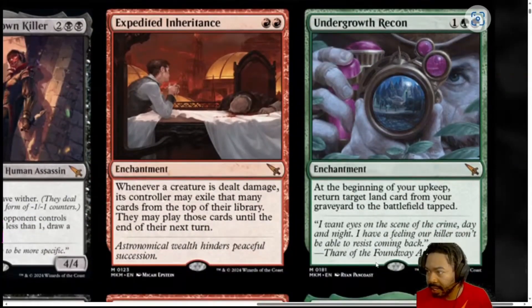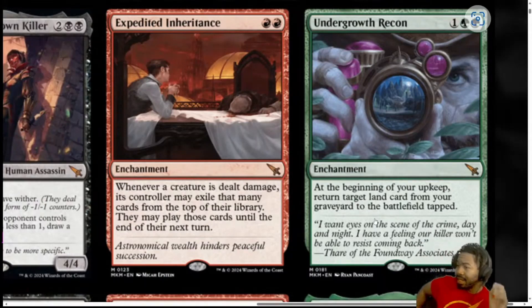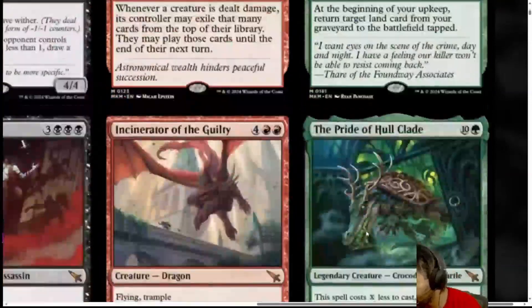First, we have Undergrowth Recon. It is a 3-mana, 1 generic, 2 green enchantment, Mythic. At the beginning of your upkeep, return target land from your graveyard to the battlefield tapped. I kind of want to put this at a 0. I feel like this is almost unplayable. I haven't seen the lands though. So if you have lands that can come back from the yard, say you run out an Evolving Wilds on turn 1 or 2, you play this on turn 3. On turn 4, you're getting your mana back every turn to thin your whole build out. I don't think this is totally unplayable. I think this is probably a 1. The right person, right time, they're going to see a lot of work out of this. I'm going to give it a 1.